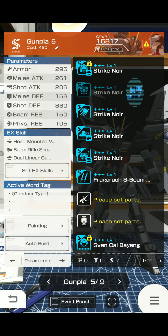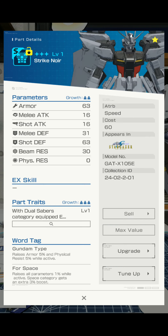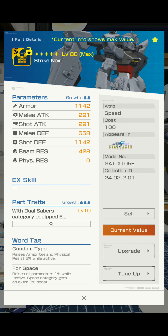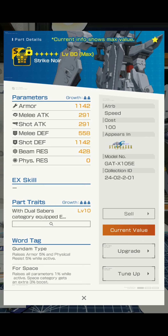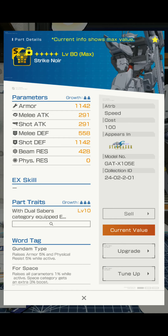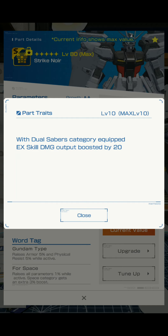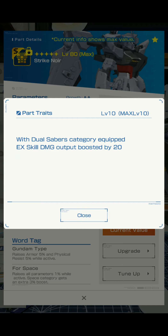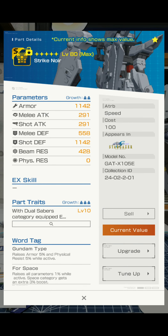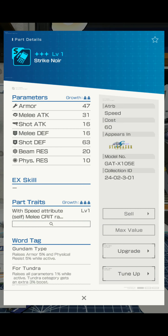I saw all the event mobile suits off camera but I'll do this on camera. Armor is okay, shot defense is okay, melee attack, shot attack, melee defense, beam resistance — and it has no physical resistance. With dual saber categories, that puts skill damage output boost to about 20%. It's just a flat amount; I don't really see anything I would want to go for.